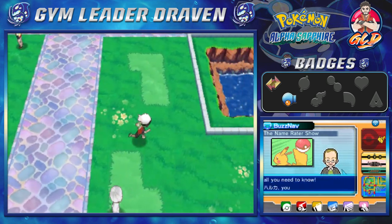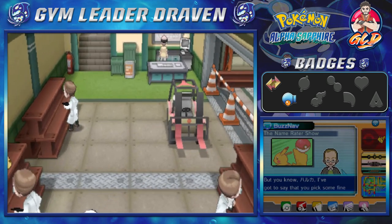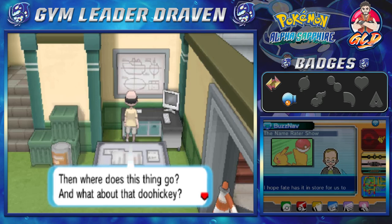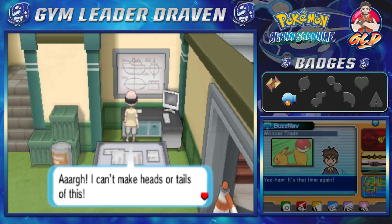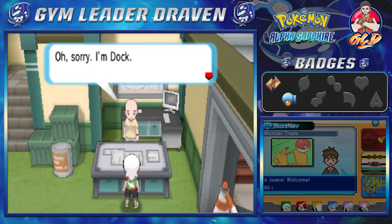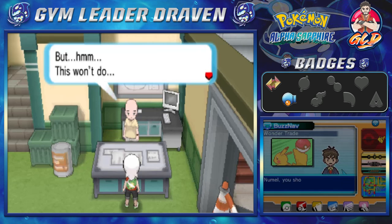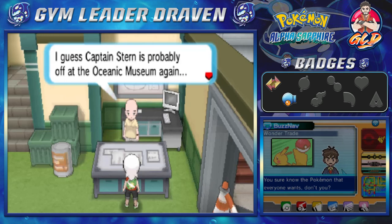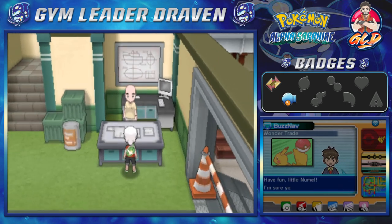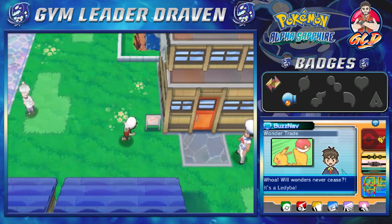We have a delivery for Captain Stern, so we're going straight into his place. As we enter, we see somebody who's balding, puzzling over his work. He introduces himself as Doc, commissioned by Captain Stern to draw up signs for a ferry. He says Captain Stern is probably at the Oceanic Museum and asks us to find him and deliver the parts. Sure, why not? We're good guys.